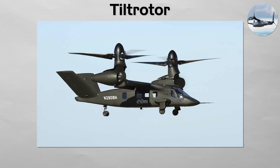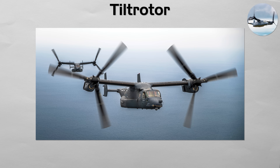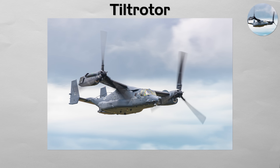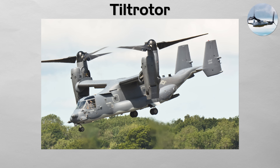Tiltrotor. This is a revolutionary type of aircraft that combines the best features of a helicopter and a fixed-wing plane. A tiltrotor, like the famous V-22 Osprey, has two large proprotors that can pivot. For takeoff and landing, they point upwards, allowing it to hover like a helicopter. Once airborne, they tilt forward to act like propellers, allowing it to fly with the high speed and long range of a conventional turboprop aircraft. This unique capability gives it unparalleled flexibility for long-range special operations infiltration and cargo transport missions.